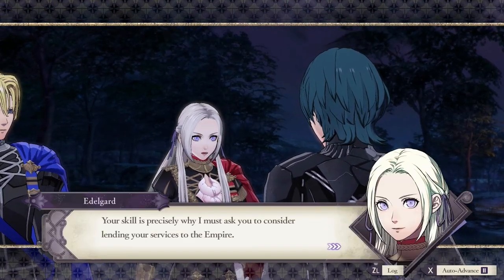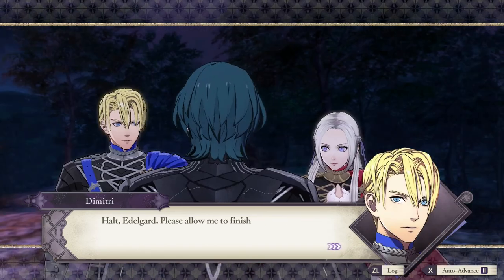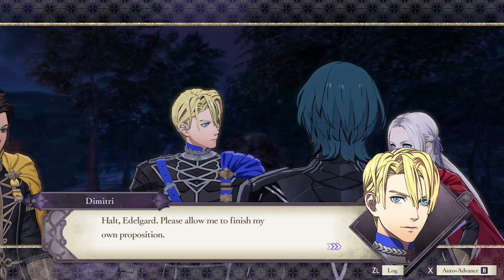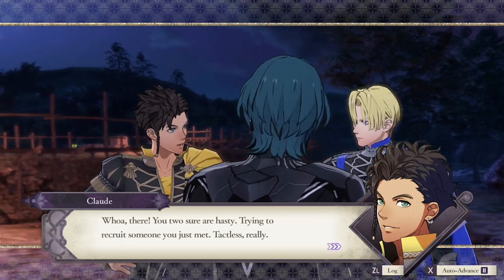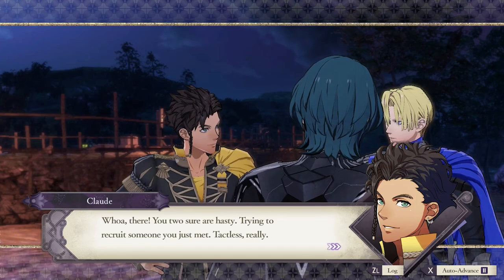Blue Lions, who I went with, they definitely seem like the most straightforward. They had a nice mix of characters - a few quirky, a few a bit straighter, a few dark and brooding. In Edelgard's faction, the Black Eagles, are a little melodramatic on the surface of things. But that's a broad brushstroke - when you get to know them, they actually have a lot of depth.